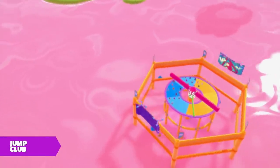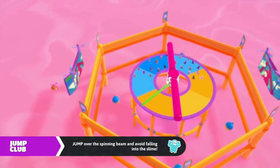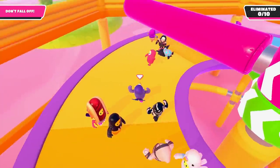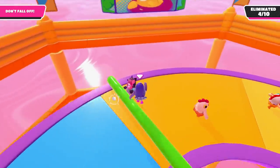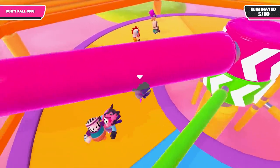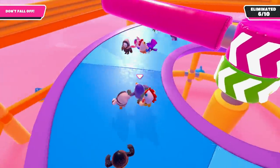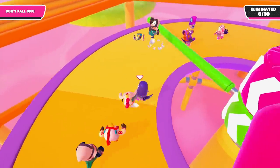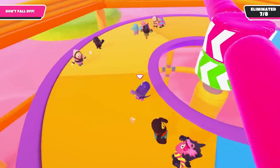Next we have Jump Club, where two bars rotate at different speeds around a circular platform. Follow the pink bar as closely as you can and just be aware that if you jump at the wrong time it can knock you over. The real danger is the green bar that will be sweeping up behind you to knock you off your feet. Follow the pink bar and keep an eye behind you for the green one, dropping back a little and hopping over it every time it comes round. The only real danger is hitting both bars at once or losing focus and getting swept off your feet.